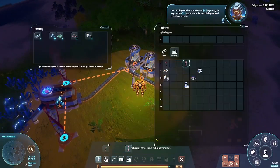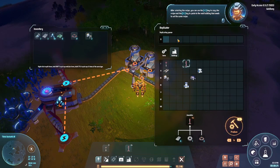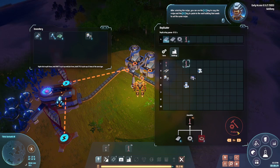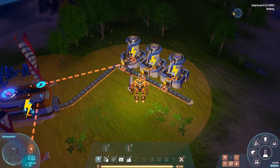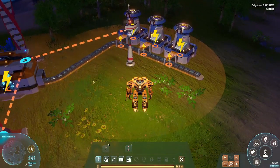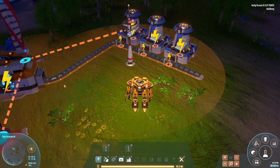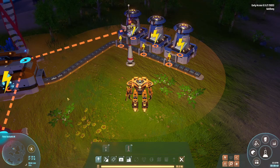We need more power. In the previous video you saw what the red indicator means. Orange means you're almost out of power. From the previous Dyson Sphere videos we know to watch out for that.